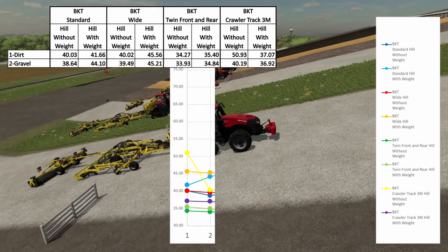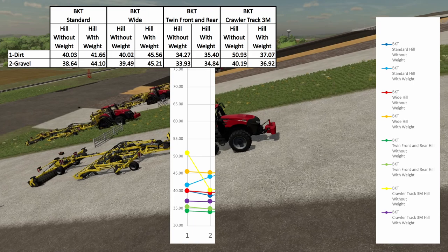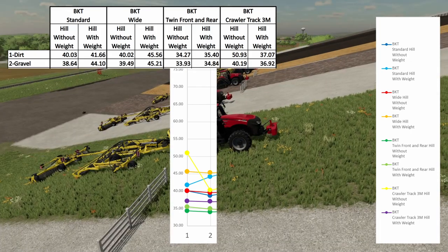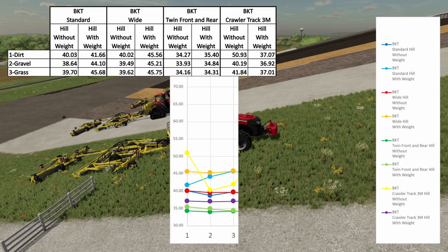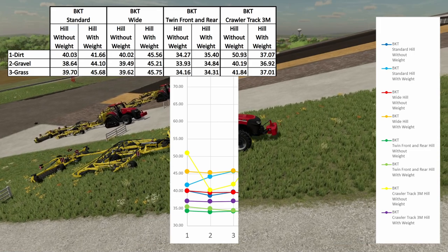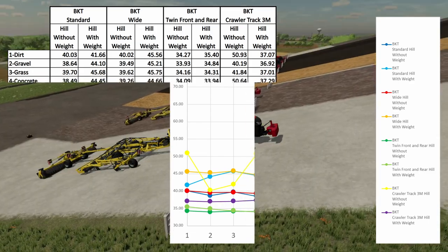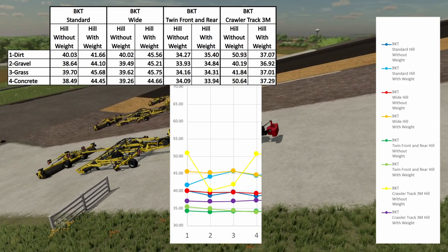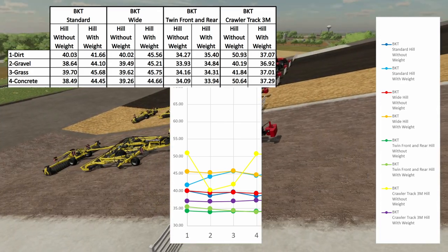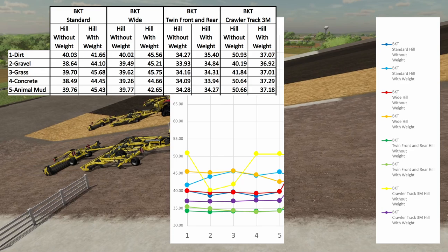The next line is the gravel run — the painted gravel you can use from the landscaping tool. Times are pretty comparable except the crawler track without the weight jumped up to sixth place instead of ninth place. For grass, I used the landscaping tool to put down the grass texture and then put plants on top to simulate being out in a meadow — times were very similar to the other two textures. For concrete, the crawler track without the weight slowed down quite a bit, almost the same as on dirt. The fifth texture was animal mud, and times were almost the same as on concrete and dirt.